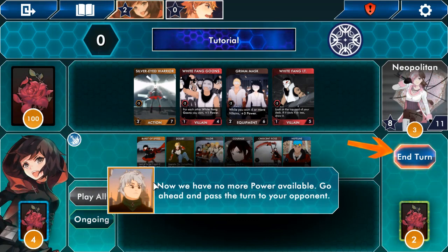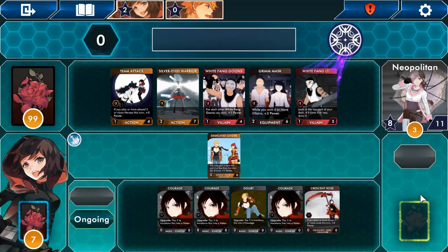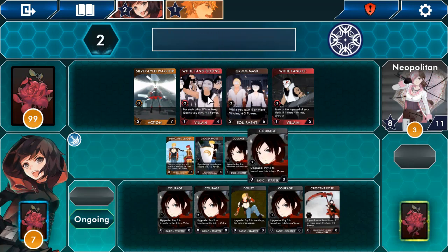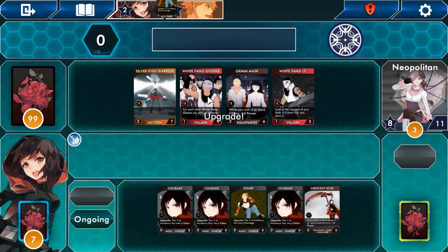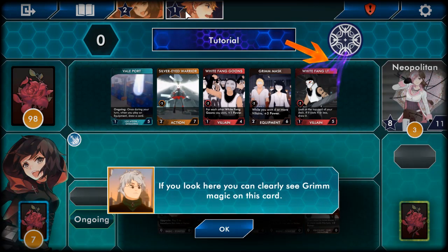There are no more points available — go ahead and pass it on to your opponent. By upgrading it now, when we get that card back again it's going to be even better. There are so many cards here — all scenes from the show. We're at two stars. Because we've bought cards from the lineup, we now have 12 cards in our deck.